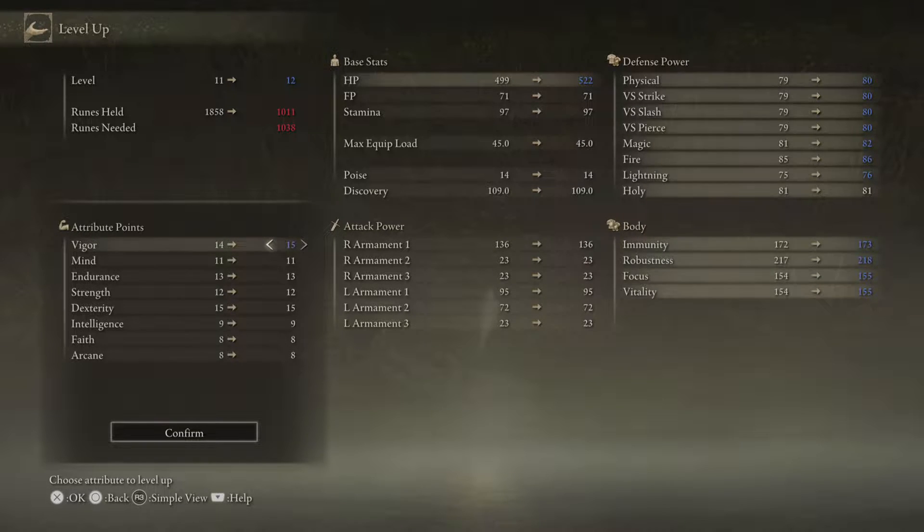The arrow to the right shows after leveling up from 11 to 12, and you'll see how many runes are needed. In the middle you'll see how many runes are left — 1,011. Runes needed is 847. When it turns red it means it's after you level up, for the next level.